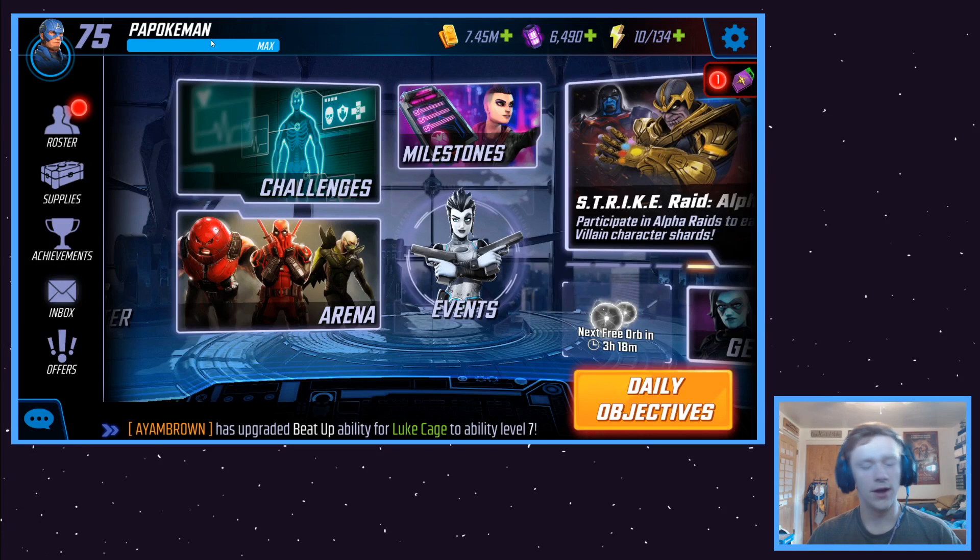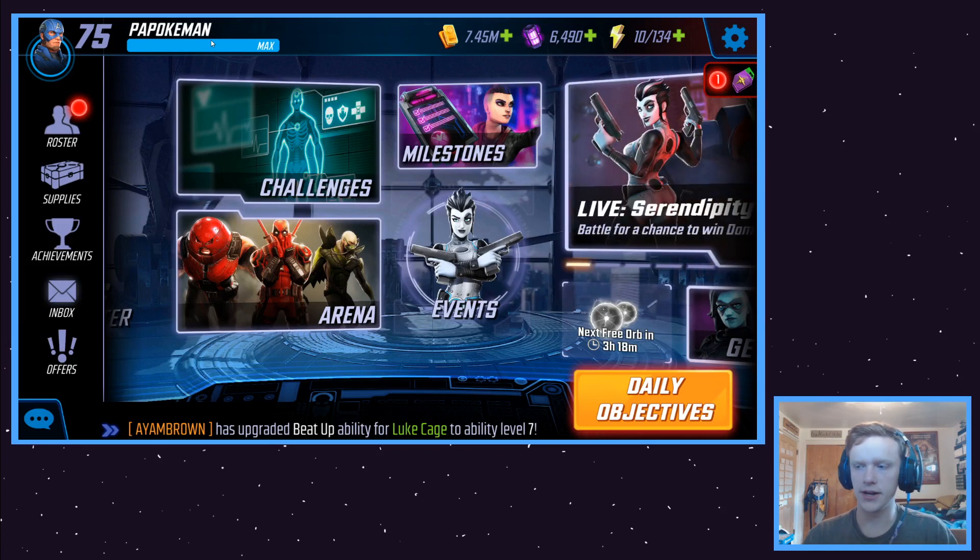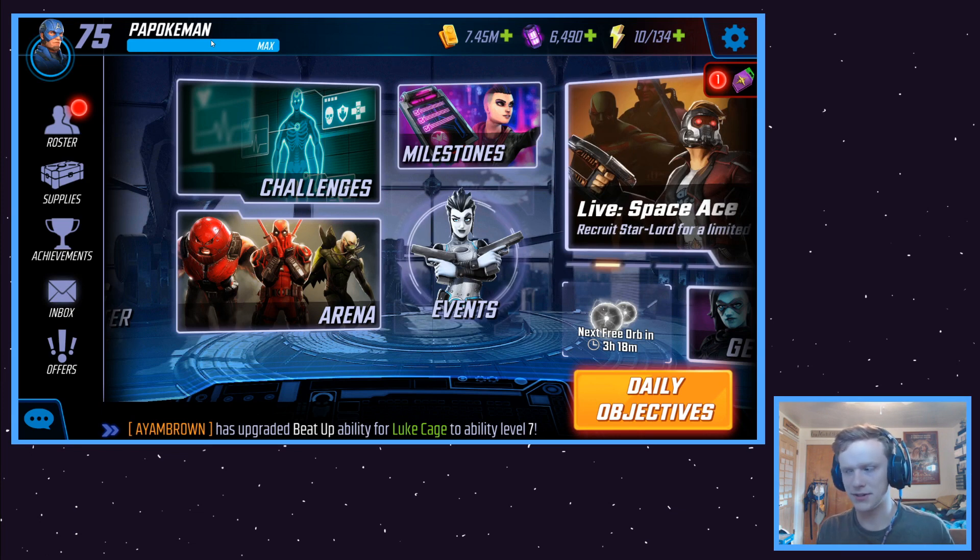Somebody commented a couple videos ago that they were looking for a mid-game raid guide. People bring a lot of raid guides focused on Ultima 7 and very late-game Ultima 7, higher difficulties. But a lot of us are stuck somewhere in Ultima 6, or maybe like 30% completion of Ultima 7 difficulty 1.